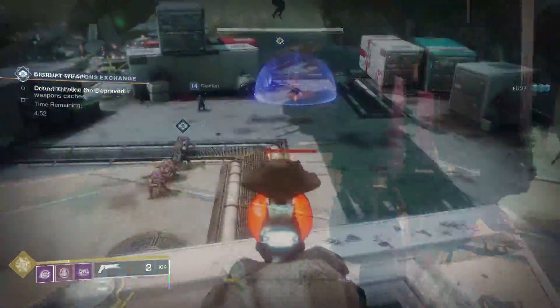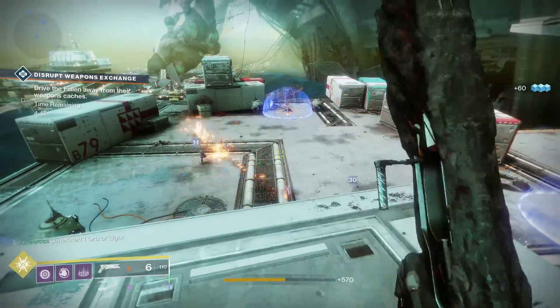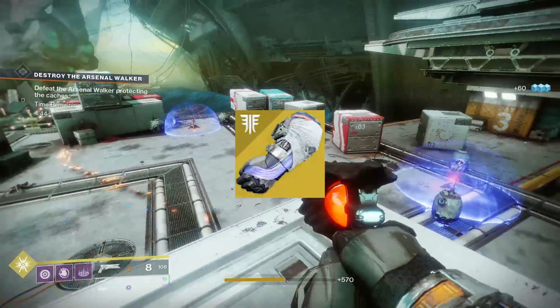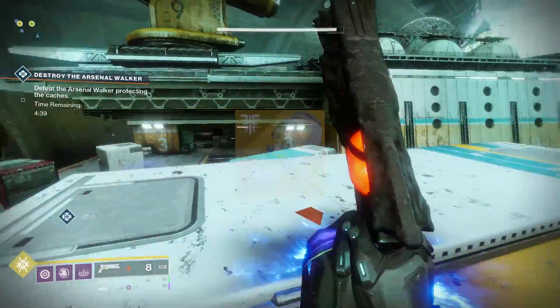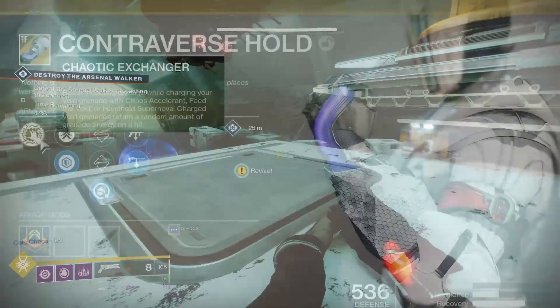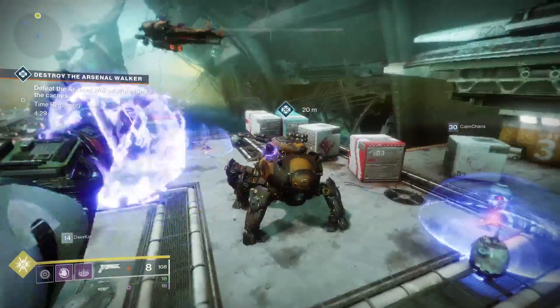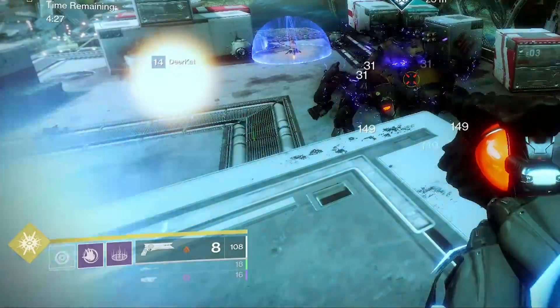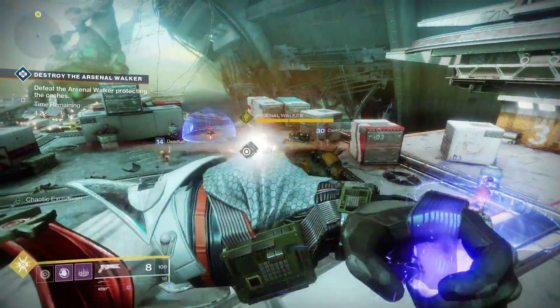Moving on to our next build — this one was incredibly surprising to me, recommended by my friend Dimitri. It involves Controverse Hold plus Chaos Accelerant on Top Tree Voidwalker. Controverse Hold is normally an exotic thought of for PvP, as it allows you to resist incoming damage while charging your Void Grenade. But notice the bottom perk: charged Void Grenades return a random amount of grenade energy on hit. For Chaos Accelerant, this is when it gets nasty.